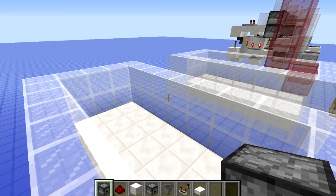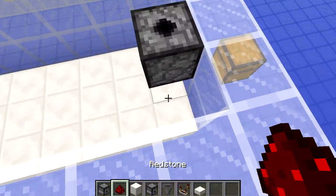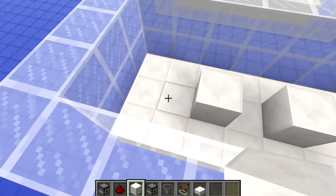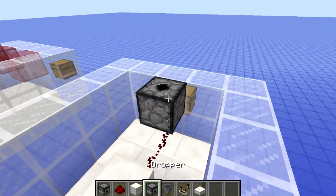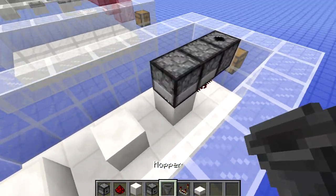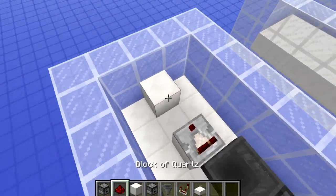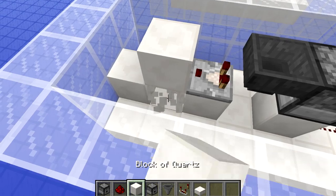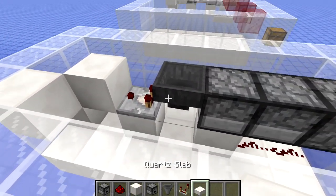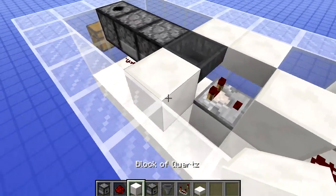Start by placing the dispenser first so you can build everything else around it. Put two pieces of redstone below it, then a block, leave a gap, put another block, leave another gap, and put another block back there. Then put two droppers here both facing forward so they face into the block in front of them. Behind this dropper put a hopper facing into it, then a comparator, a block in front of the comparator, a block in the corner, and a piece of redstone. Then put a half slab in this position and this one, and on the other side a full block in there and there.